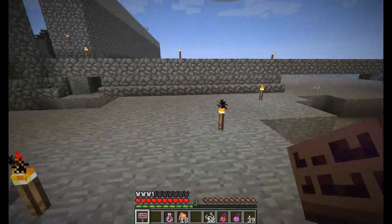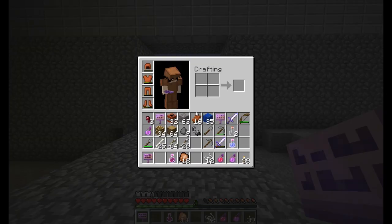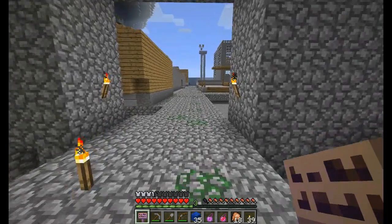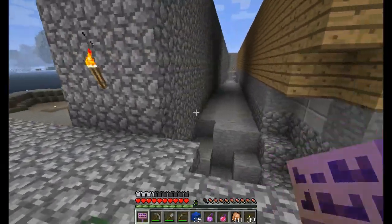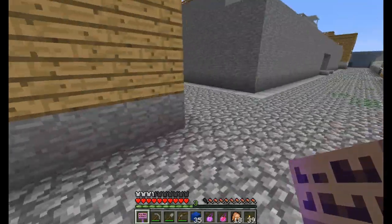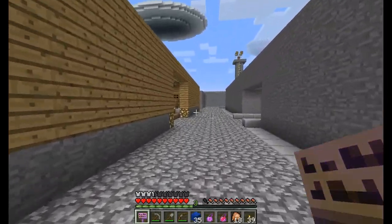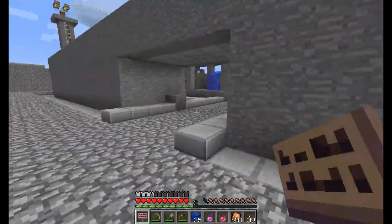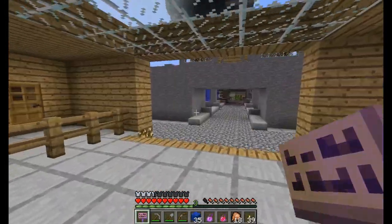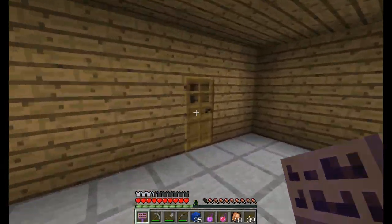Let me do some quick inventory management, and now we'll venture in. That doesn't sound good in there. At least there are doors. It's pitch black in here. Let's check it out — maybe there's something cool.